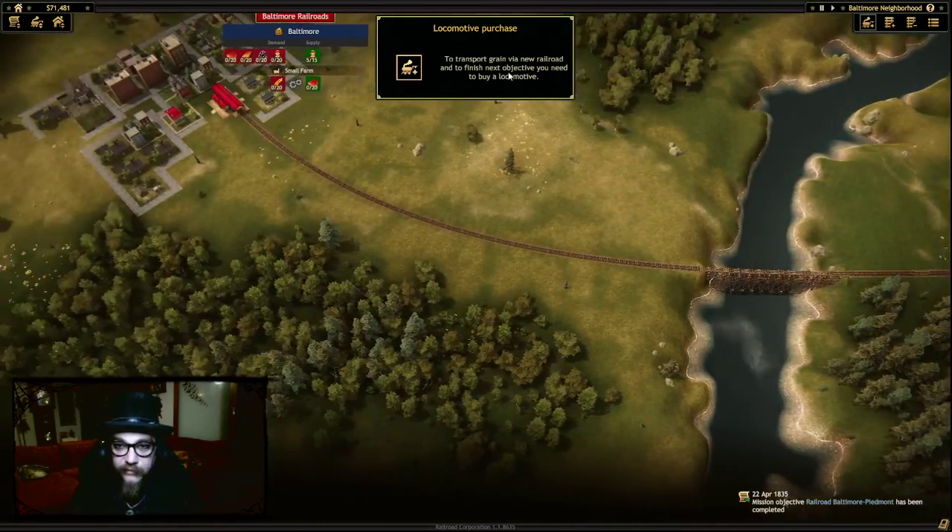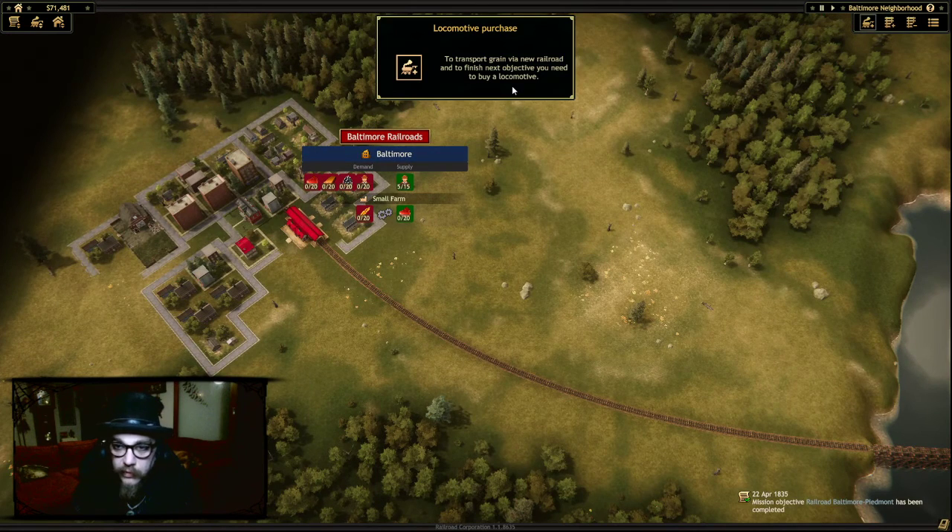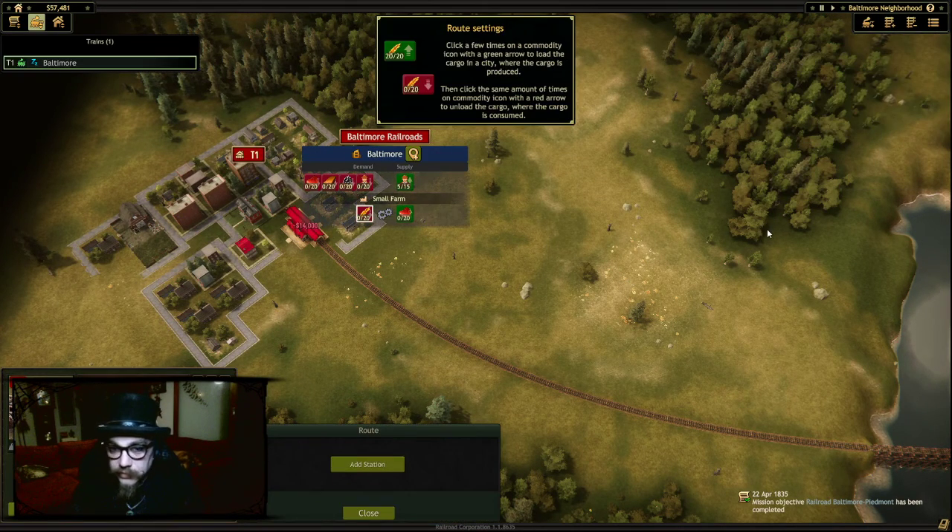Transport grain via the new railroad and finish objective to buy a locomotive. Okay. Buy it. Ding ding.